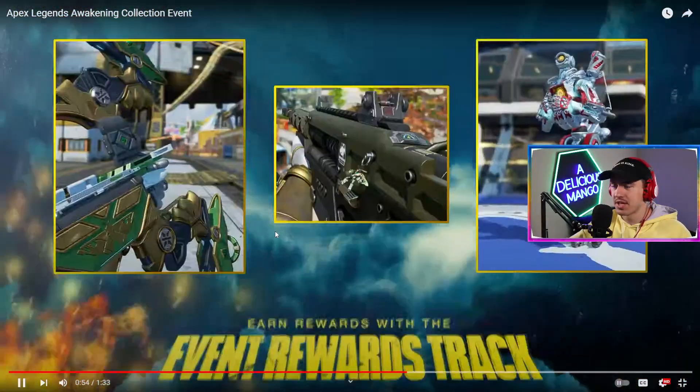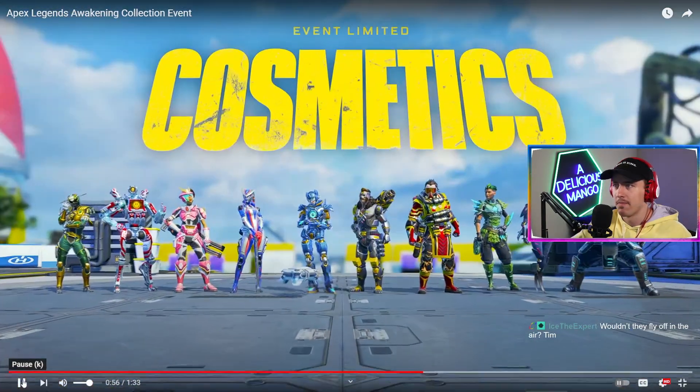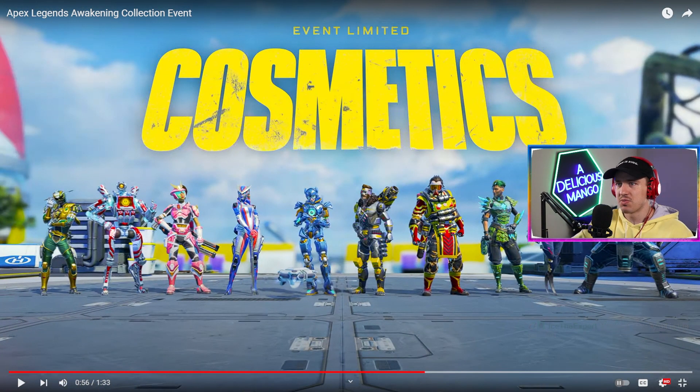We're getting a Prowler skin, we're getting a Mastiff skin - the Mastiff skin doesn't look that interesting. For the event rewards track, we're getting some charms, the Pathfinder skin, and a bow that kind of matches the Seer skin. I like all that.